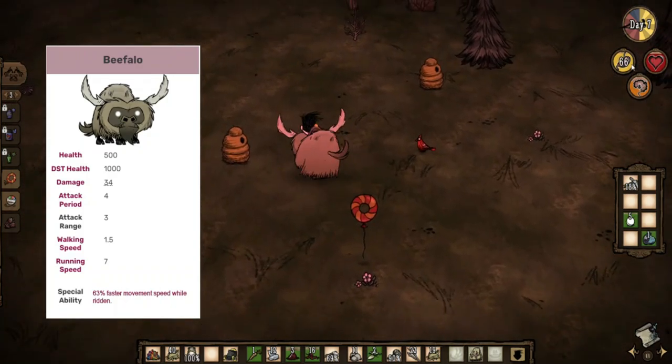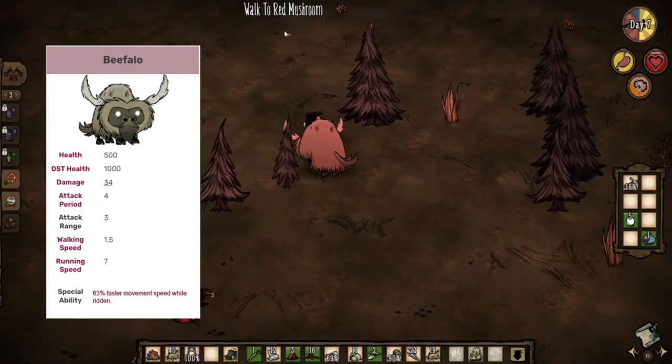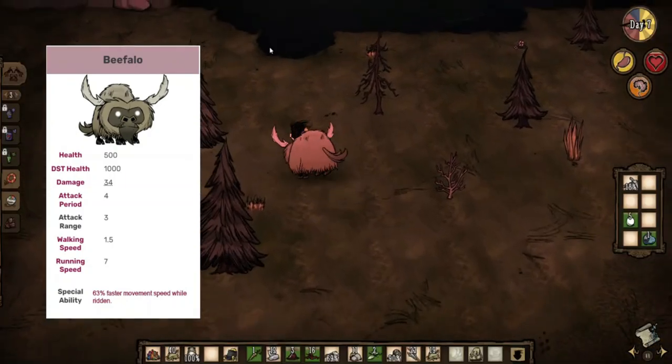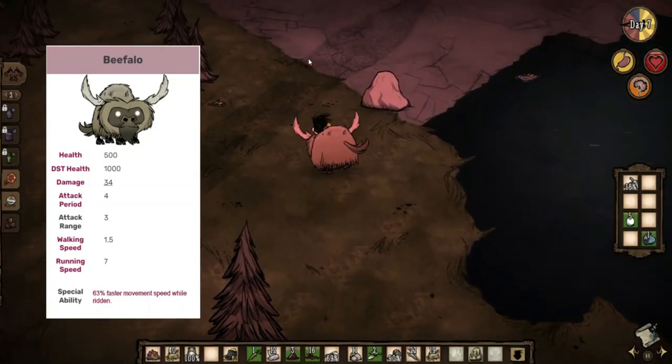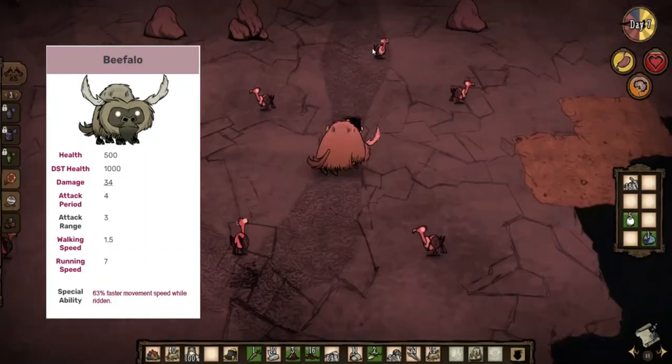Untamed beefalo also deal 34 damage per hit, which is slightly less than Wes would do using a tentacle spike — and unlike the spike, beefalo don't have a limit to the number of times they can be used to attack. While riding a beefalo allows you to take on any role as Wes, if you're playing with others, Wes will be most effective as a hybrid scout and support character.